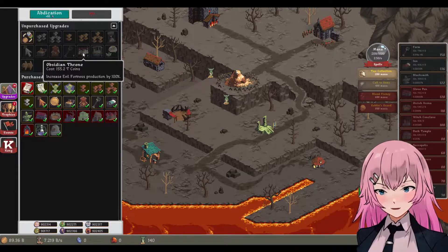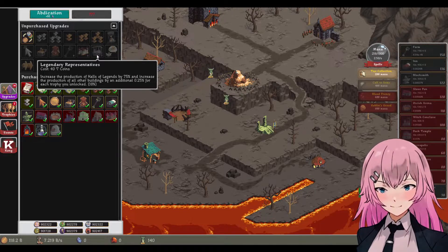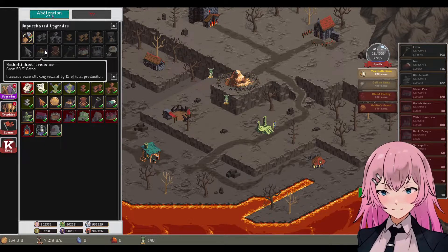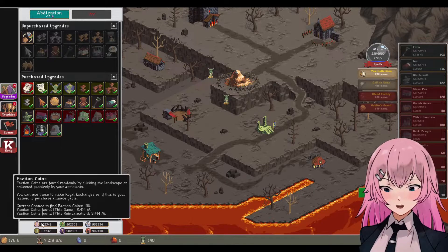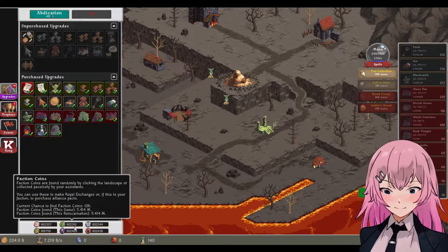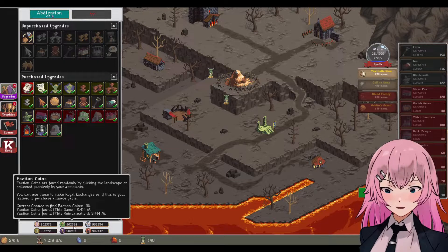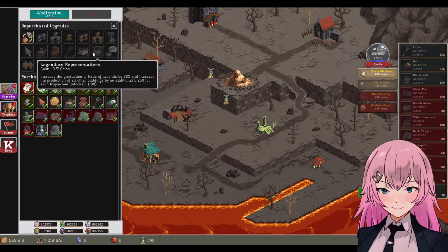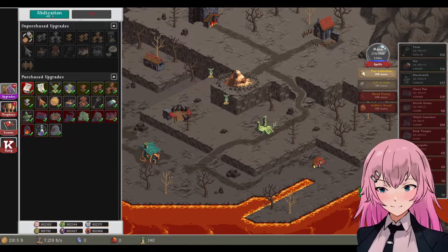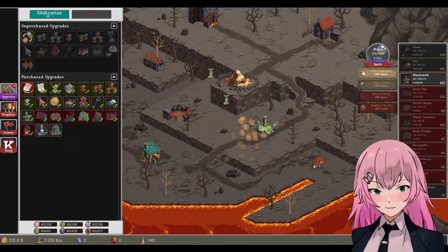Oh wait, this one — Obsidian Throne. And Legendary Representatives. Hmm. We can't — we have so many function coins, but where can we use that? It's just 900 million. So yeah, let's go back later for this game.